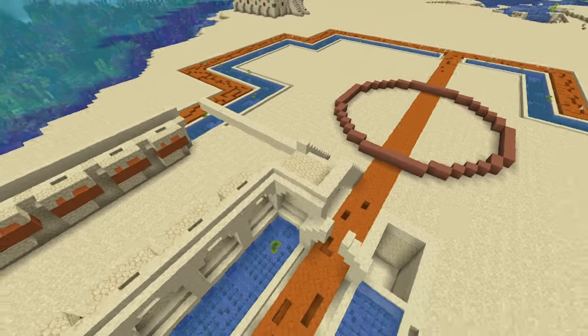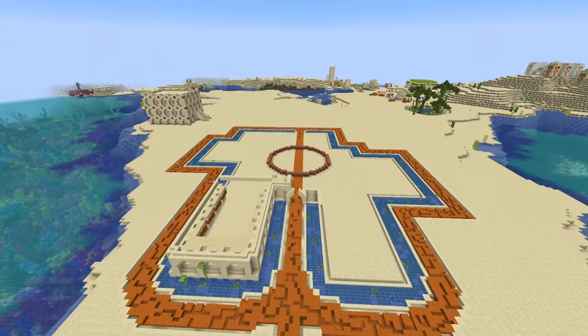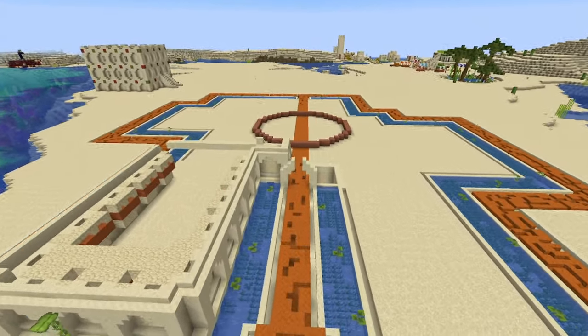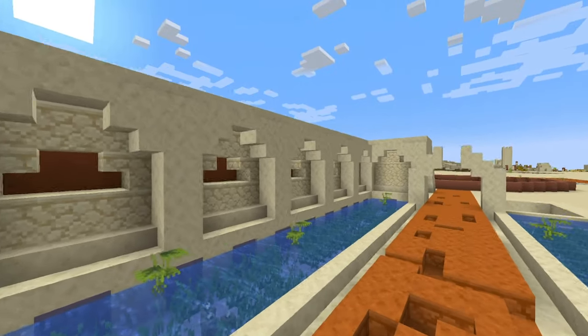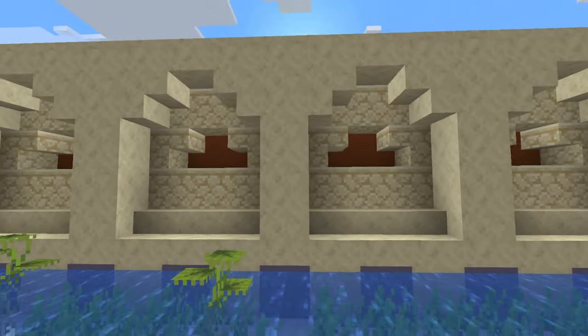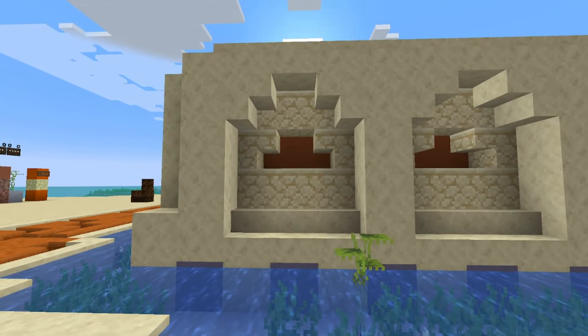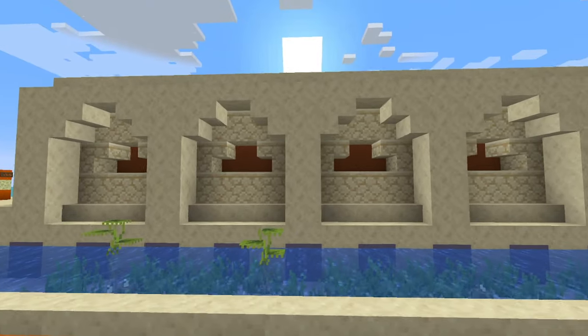I recommend making your own variation rather than copying block by block — it'd be pretty boring to make a cookie cutter of this building. If you have a tall foundation like this, add a little texture — maybe some terracotta and stairs — to make it look like there's something inside.